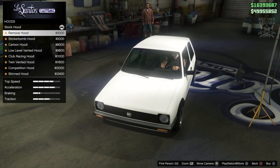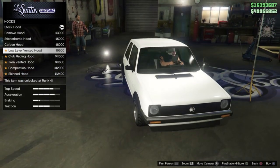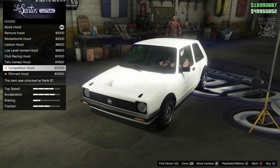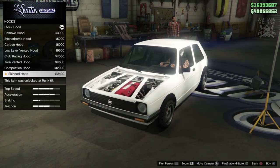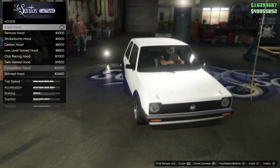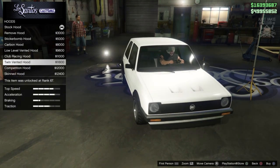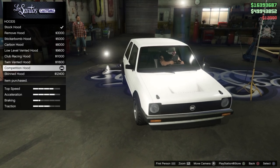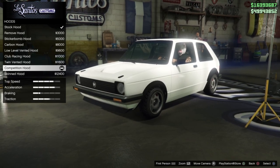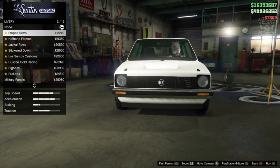Loads of options for the hood — you can remove it, sticker bomb it, carbon it, get low-level vents, a Club Racing hood, twin vented hood, competition hood, or a skinned hood that I don't think we've ever seen in GTA before. All the options are pretty solid. My favorite for this build is the competition hood — it suits it quite nicely, doesn't look over the top, and fits the theme I'm going for.